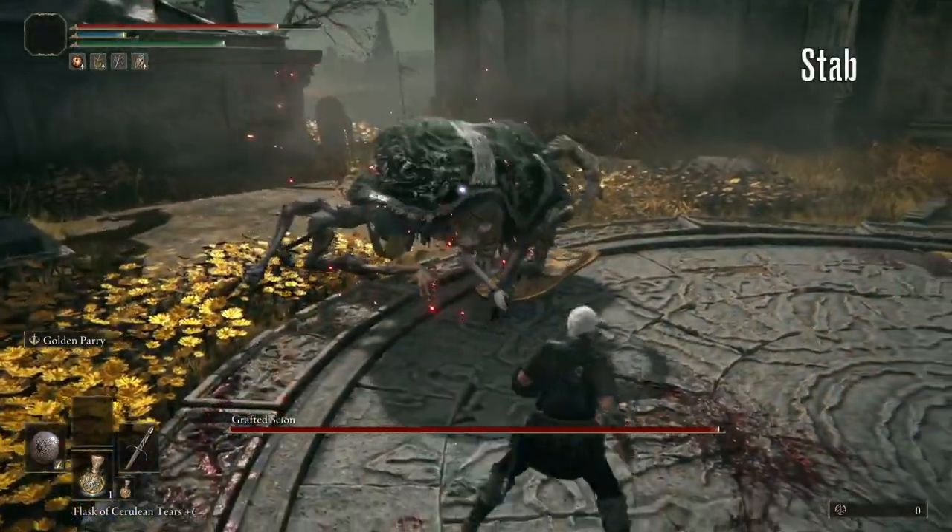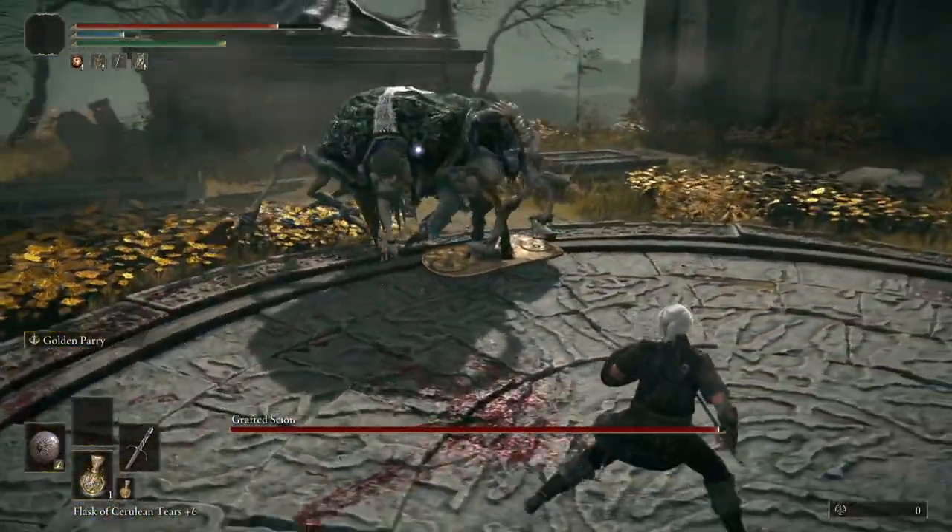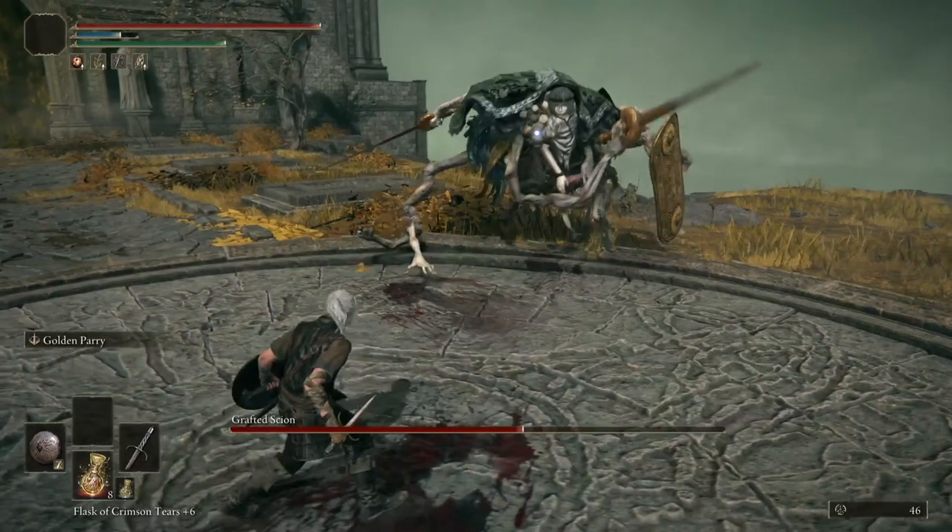Next up we have this stab attack. This is pretty quick, but can be parried successfully by pulling the trigger here when the hilt of his sword is level with his head.